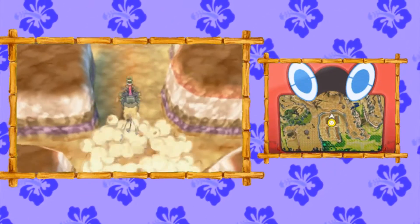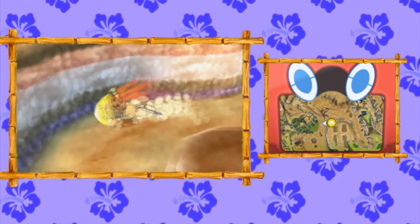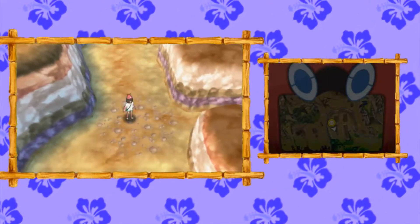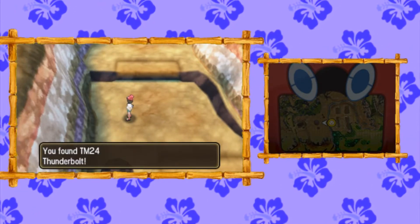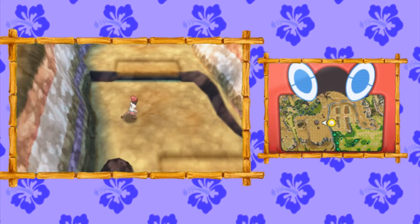Switching to Tauros, break all three of these boulders over here because you're going to need to make the space for them in just a little bit. The first one — you're going to jump off the path to the left. This will find TM-24 Thunderbolt, one of the best TMs in the game.